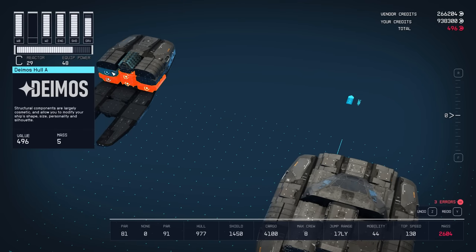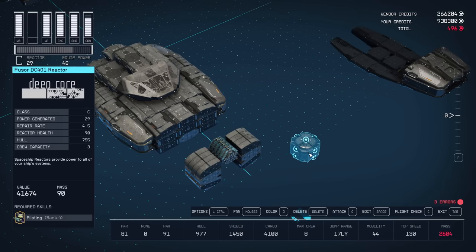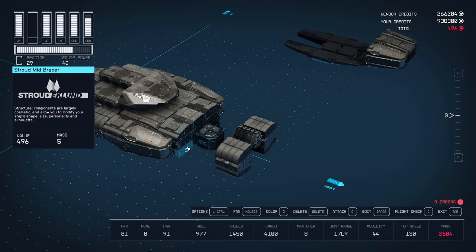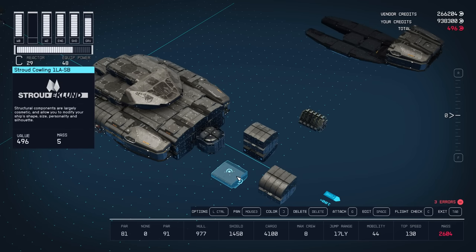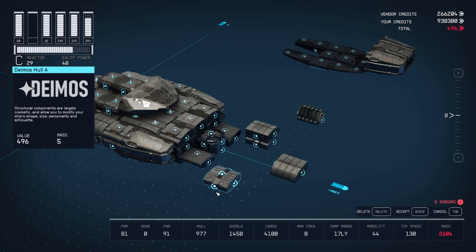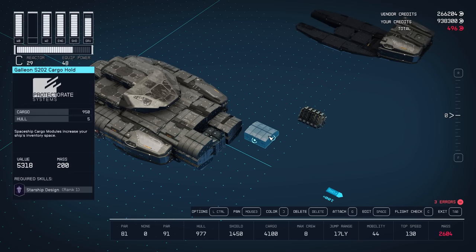Here is where I have the reactor — just the best two-tall C-class reactor I had access to. If you want to use C-class engines to get this thing to move at all, you're going to want a C-class reactor, so whatever one you have available. That snaps to the bottom middle of the structural slice we just placed. On the sides of that on the bottom I have regular Stroud Cowlings flipped so the curve is on the outside, which you can easily tell by the lights when flipping it. Up on top of that I have more Deimos Hull A pieces to break up the outside face, and on top of those I put some Galleon cargo holds — or use the regular Stroud Cowling without the top snapping point.